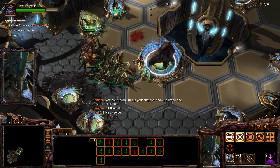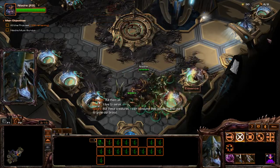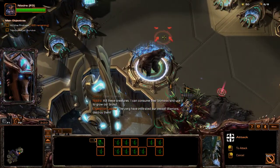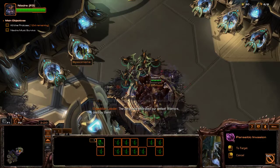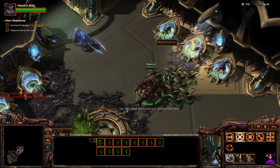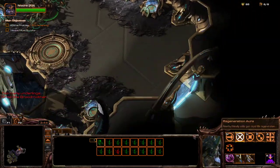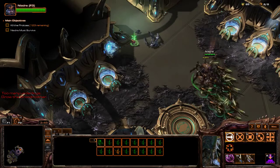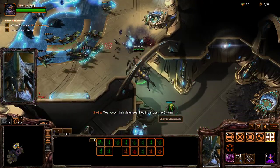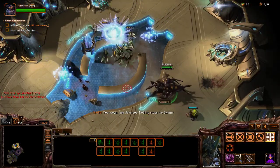I live to serve. Kill these creatures — I can consume their biomass and use it to grow our brood. The Zerg have infiltrated our vessel. Warriors, destroy them. This vessel will burn. More Zerglings? Yes. Is that all of them? That's all of them. The hunt continues. Care down their defenses — nothing stops the Swarm. I think these Zerglings spawn faster than normal.